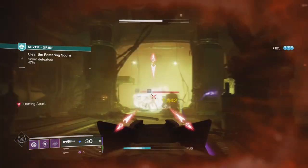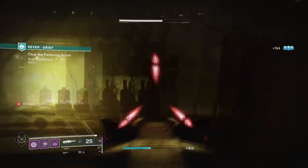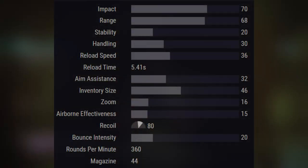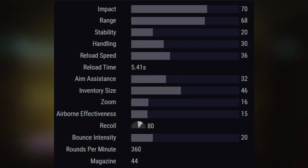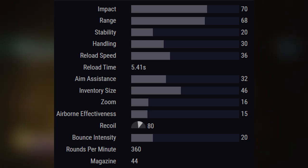The Quilliam's Terminus is one of those weapons that has been underrepresented by the masses for a number of reasons. From the top of my head, it's because of its low stability, handling, and reload speed, which is a major hindrance to many. Its perk pool is questionable, it being status-based so elemental usage is limited in match game activities, and it kicks like a mule unless you can control it.